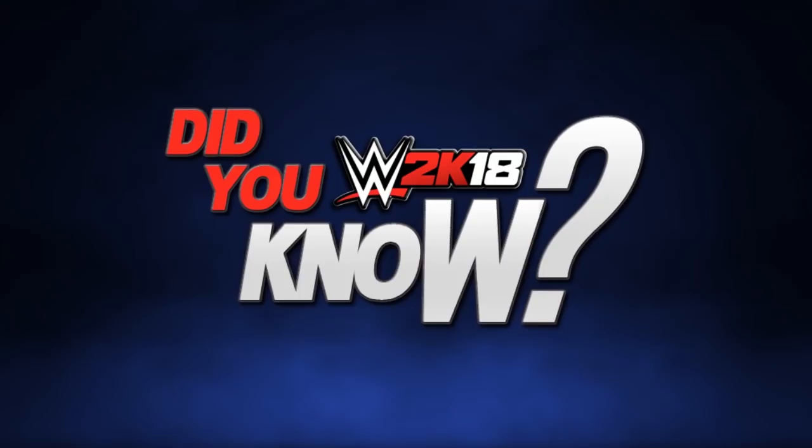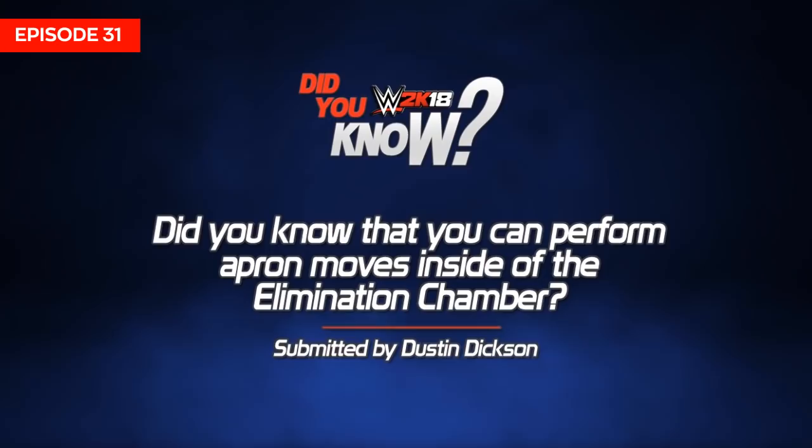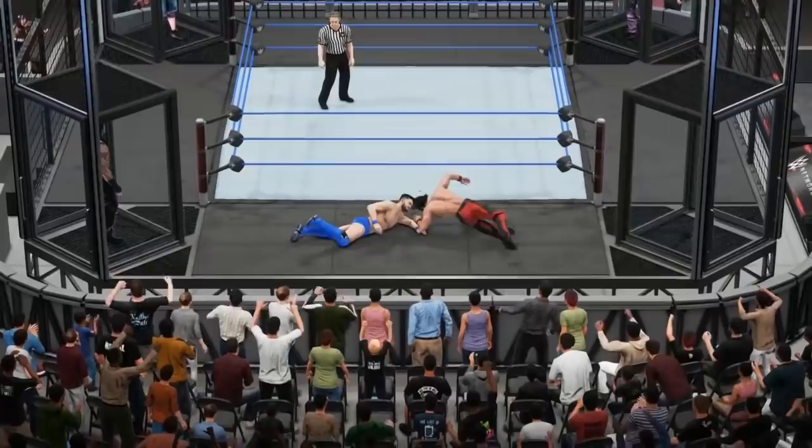Did you know that you can perform apron moves inside the Elimination Chamber? When it comes to the Elimination Chamber, there's generally no way to perform apron grapples as Exit in the Ring sees the player exit on the steel rather than stand on the apron. However, Dustin Dixon reveals a cool little trick that allows players to stand on the apron where they can then pull off apron grapples such as a suplex on the steel, the hotshot, or even diving attacks to the outside.